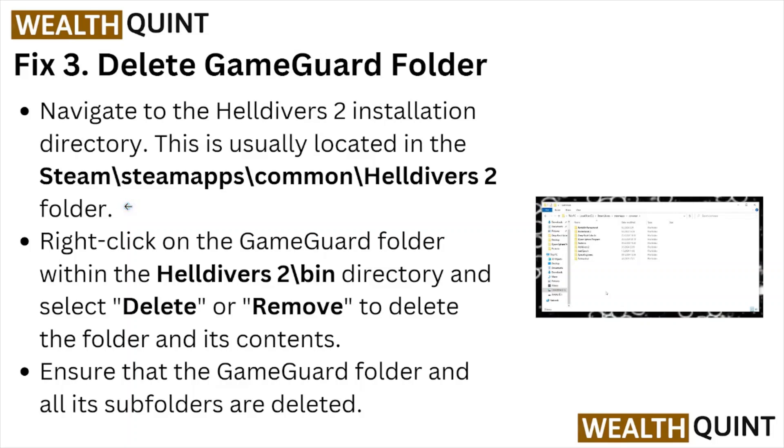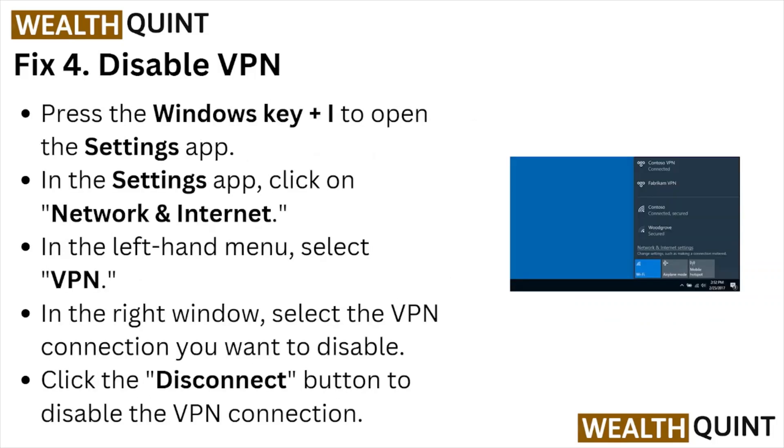Fix number four: Disable the VPN. Press the Windows key to open the Settings app. In the Settings app, click on Network and Internet. In the left-hand menu, select VPN. In the right window, select the VPN connection you want to disable and click the Disconnect button.